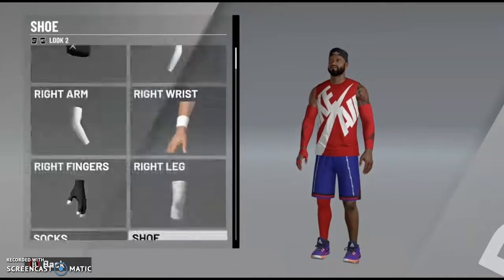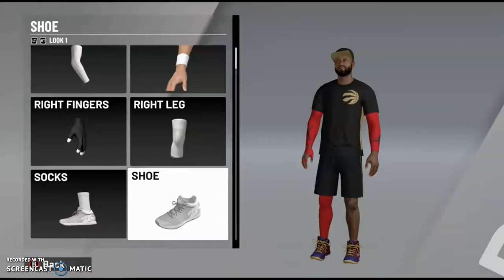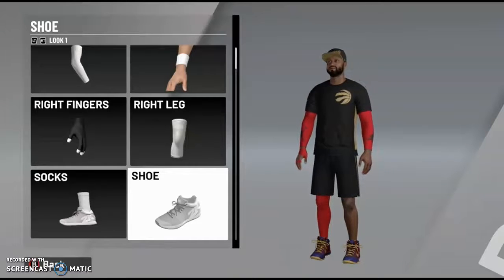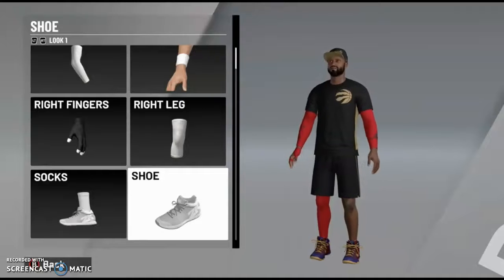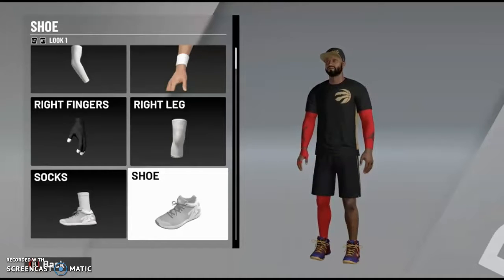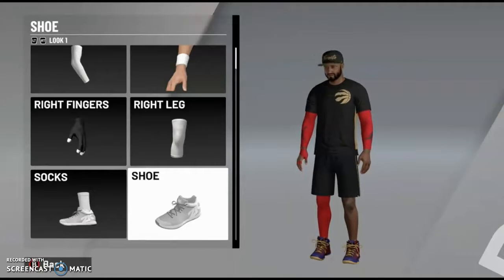Thank you guys for watching this video. If you liked it, please leave a like down below. This has been the 2K shoes glitch with Dingus Daily. Also make sure, if you want to design another shoe, you have to delete these and name it 456, and make sure you're wearing these when you do it. Thank you guys for watching. See you soon. Bye.